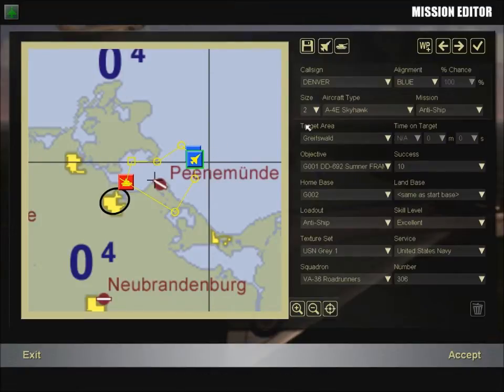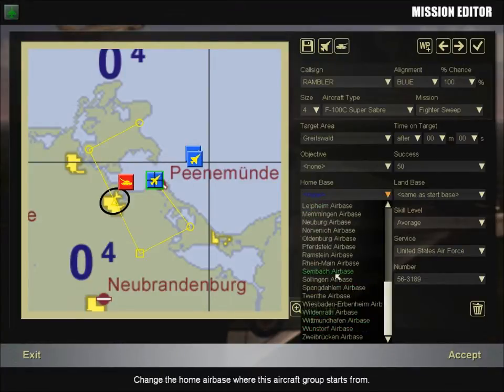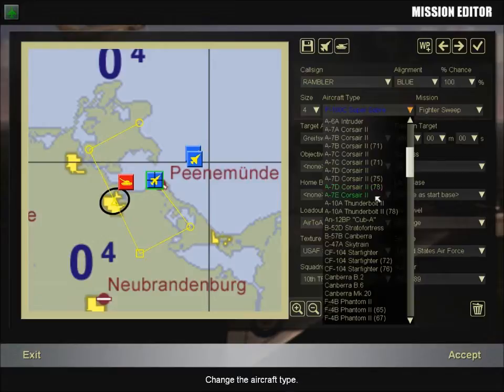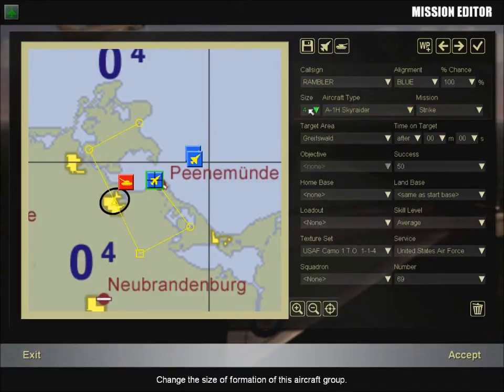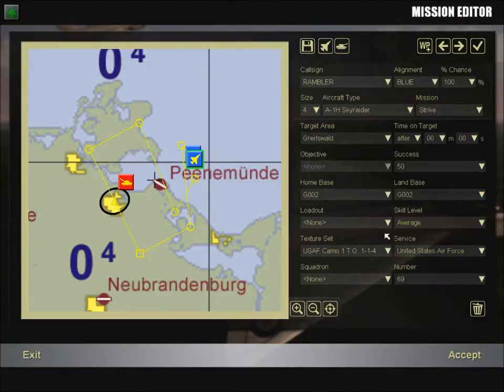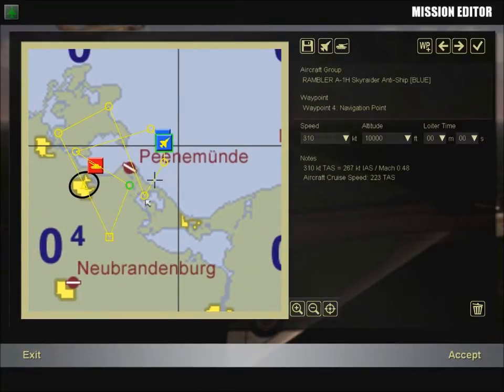We're going to zoom in a bit more and create a new flight. This flight will also launch from the carrier. I had the Super Sabre selected by mistake — one good thing to notice: if you choose an aircraft that can't be launched from a carrier, you can't place it on a carrier. I'm a little disappointed by that, but we'll have a Sky Raider or two launching from the carrier and landing at the carrier. They'll have an anti-ship loadout, the same target as us, and the same anti-ship mission. We'll give them a couple of waypoints as well.